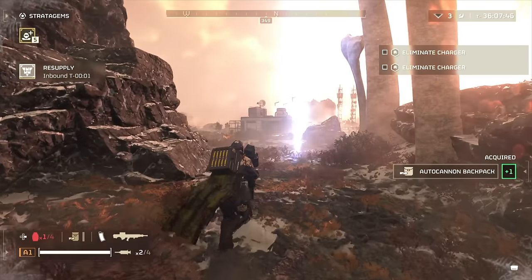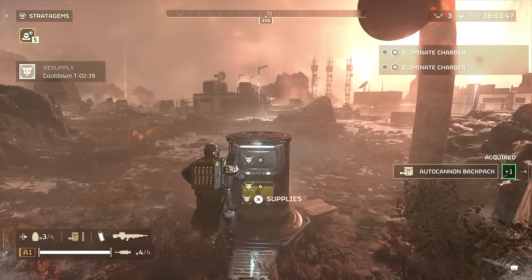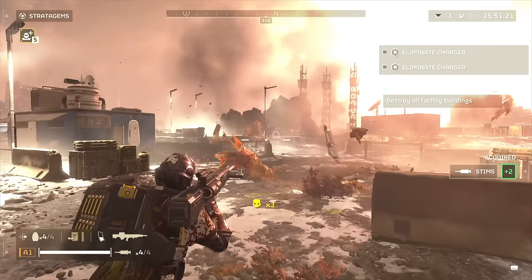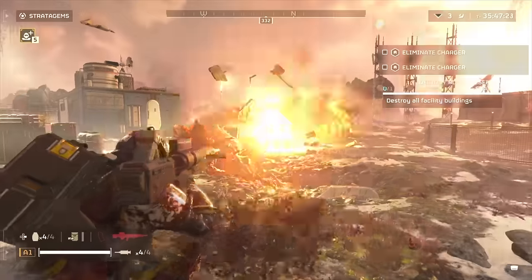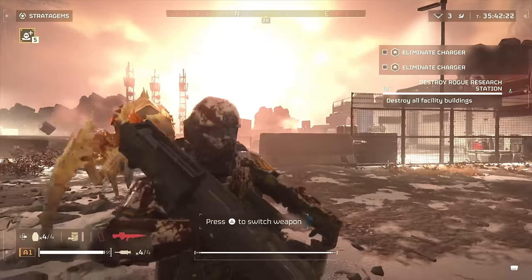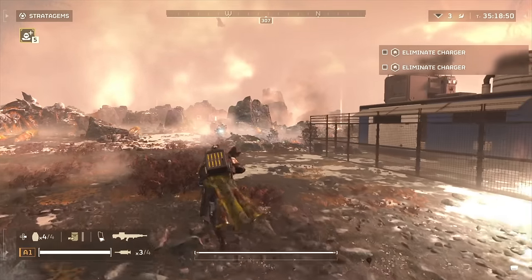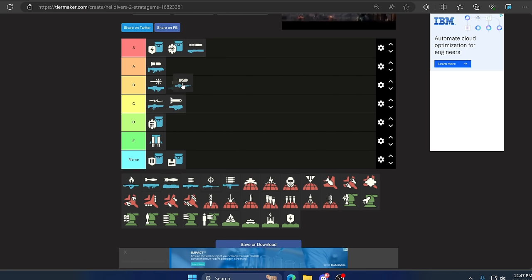Up next we have the Auto Cannon. This is a team-based weapon that benefits from a partner for fast reloads, but you can still reload it yourself. It's definitely a distance weapon that packs a punch — fun to use in both third and first person, and it will blow things away. You can blow up a fabricator base or shoot down a dropship with it. Super fun, and with someone to reload for you you can take down a ton of things. Surprisingly this one fits in B tier.